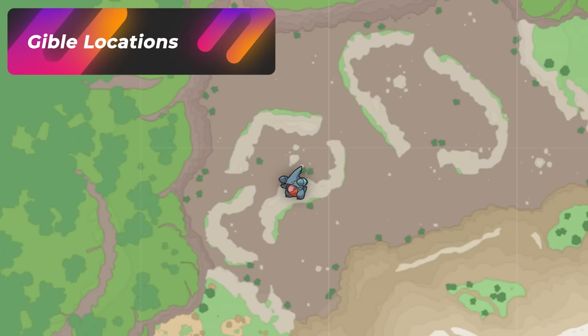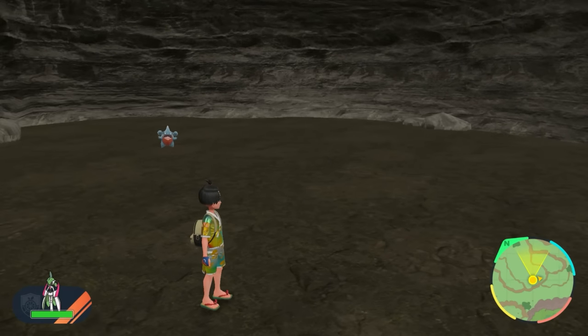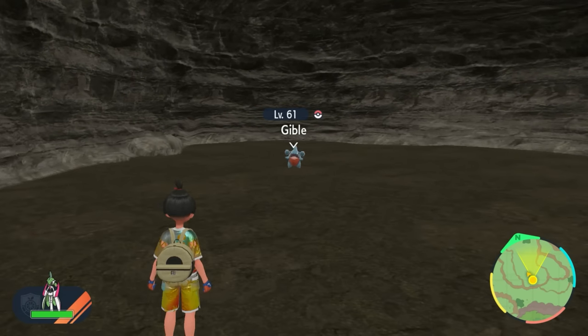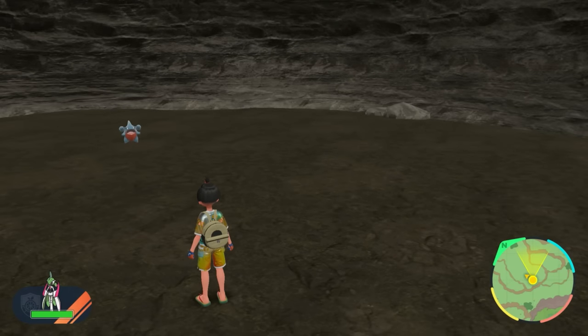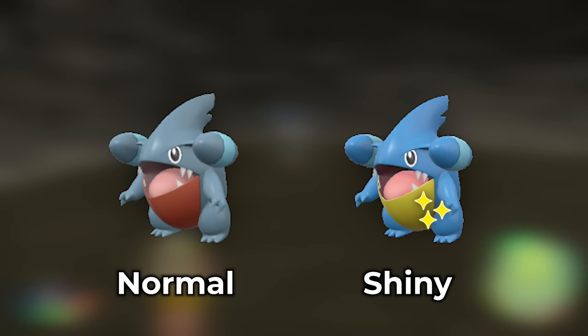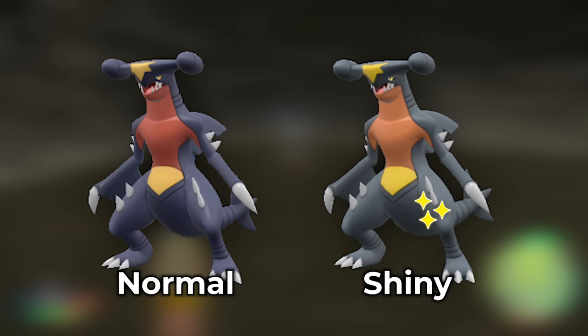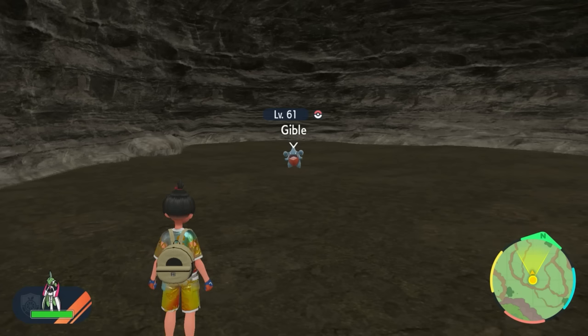Gible is the final dragon Pokémon in this DLC that you can hunt, but the problem is its spawns are really bad — going into any cave around those areas will spawn other Pokémon that ruin the Gible spawns. If you want to see more Gible spawns, you might want to check out the ground sandwich recipe, but I do suggest hunting Gible in Paldea and not in Kitakami. You can check out the dragon video or ground video to hunt this Pokémon. Now that you've got all these shiny dragon Pokémon in the Teal Mask, check out this video over here.